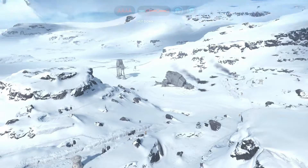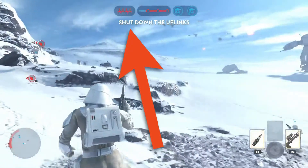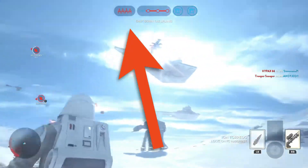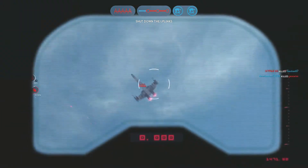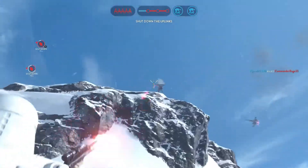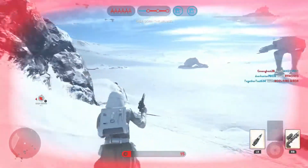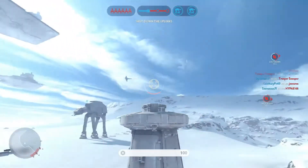If you take a look at the top center of your screen, you're going to see several ships. Currently there are four ships, and then you can see one was just added. Every couple of minutes a Y-wing will be added, or some taken away if they're destroyed. The more ships there are, the higher the chance of taking one out.